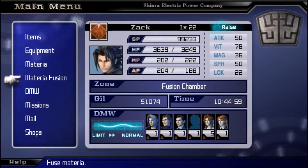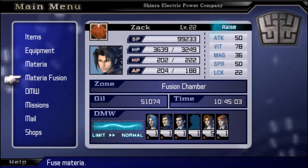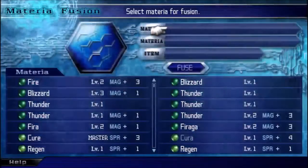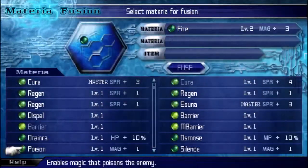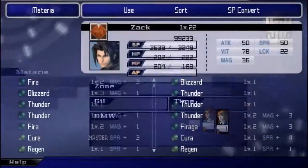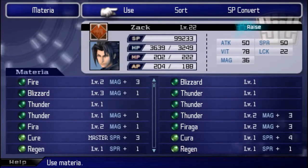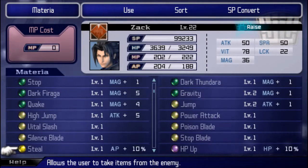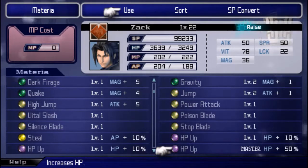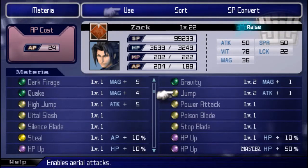I looked at the mathematical stuff and equations, and I was like, okay, you know what, I don't feel like doing that right now. So what I did was I just sat here, looked for materias, and fused them. It tells you what you're about to fuse before you do it. So I took my Assault Twister, which was maxed out — I don't need it because I have plenty of other AP AoE stuff — and I took my mastered Jump, fused them together, and I got High Jump, which is basically just a stronger version of Jump.